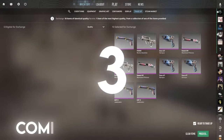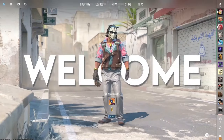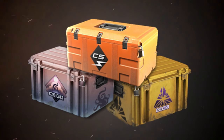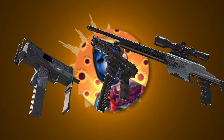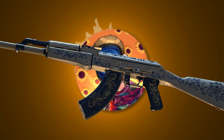Stay tuned for a giveaway. Welcome to Profitable Trade-Ups from Every CS2 Case, the series where I show you the most profitable trade-ups from every case for each rarity. Today, we're doing the Kilowatt Case. We'll start off with the mill specs and work our way up to the most profitable trade-up for the factory new AK-47 Inheritance.